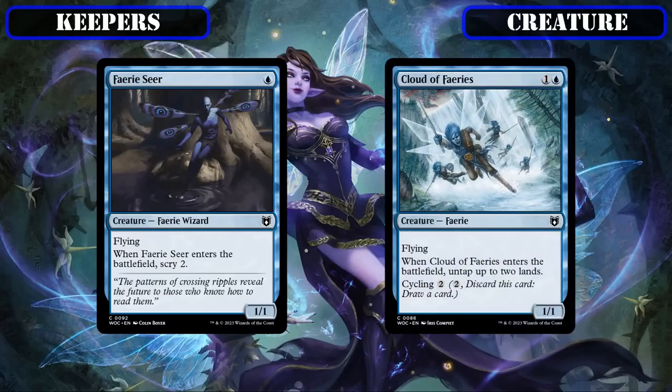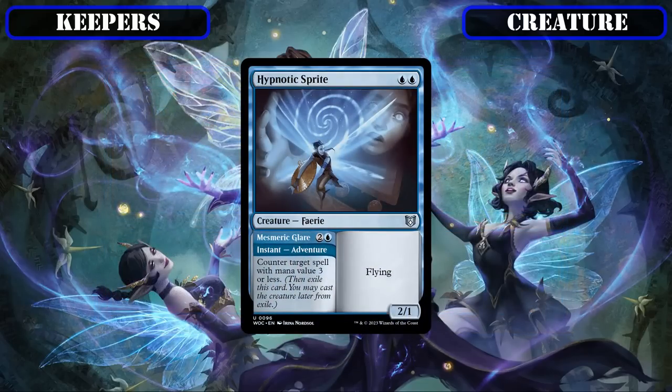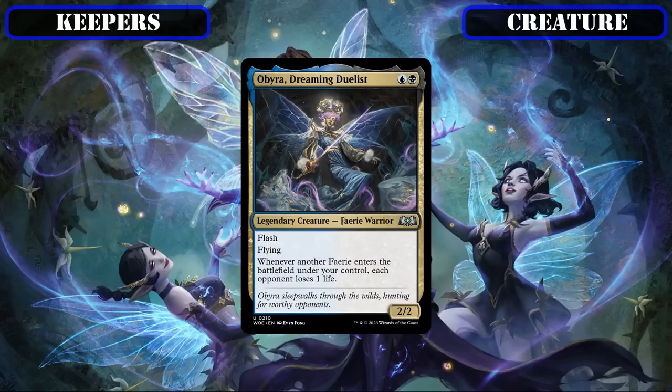Both Faerie Seer and Cloud of Fairies hit the board quickly and either provide card selection to help smooth out our draws, or are effectively free to cast to free up mana for other spells. The adventuring Hypnotic Sprite keeps its spot as both an instant to disrupt our opponent's casting while proccing our flash-speed matters payoffs, and a cheap tribal body to benefit from and proc our tribal payoffs. Flash-speed Quickling will retain its position as a way to protect our key fairies at instant speed, as will fairy payoff Obira Dreaming Duelist, who we can also flash in and who weaponizes all our fairies by turning them into AoE life loss as they come into play.